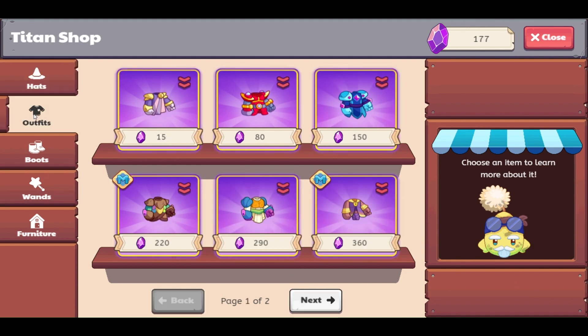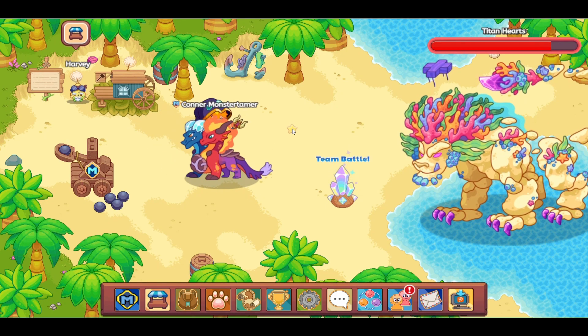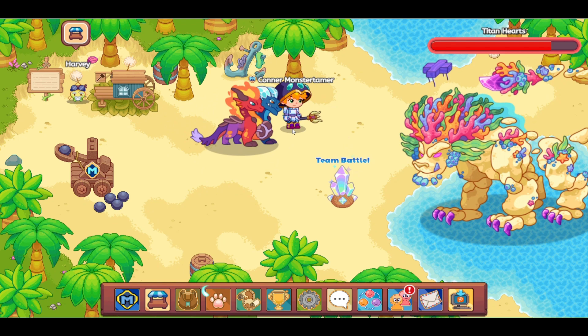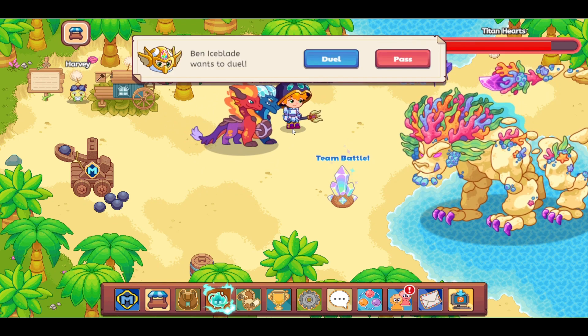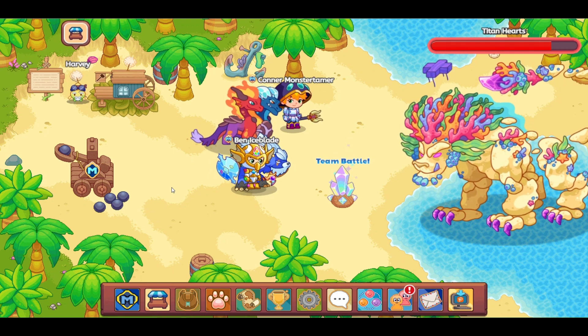This probably works best on a server where there really is not a lot of people on it. So let me know what you think about this. I think this is going to be super helpful for me, especially when there aren't people that are here. Ben Iceblade looks like he wants to duel, but I am going to pass on that. Their next battle party will be coming up super soon, but I might be playing with Ben Iceblade if I have time.